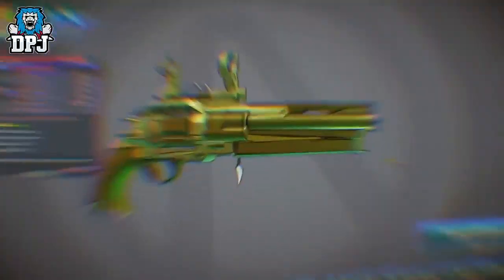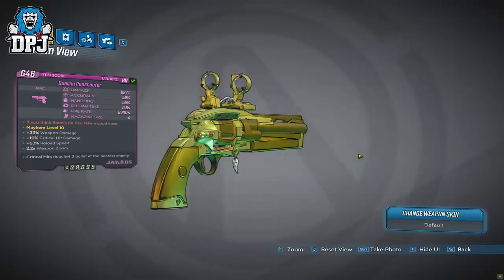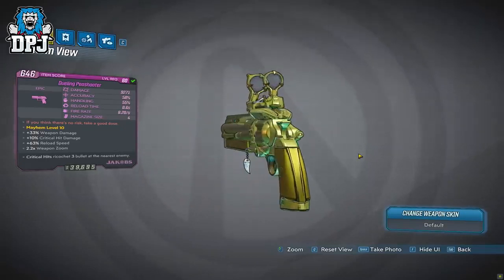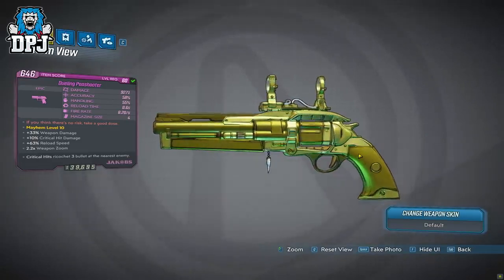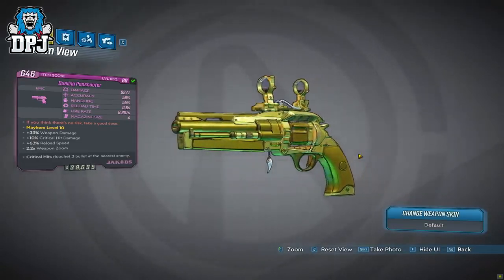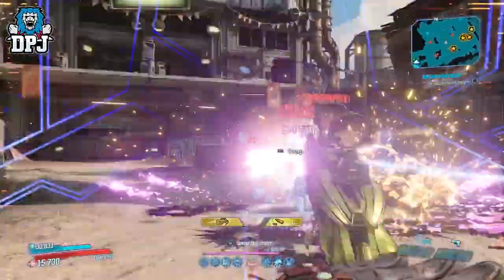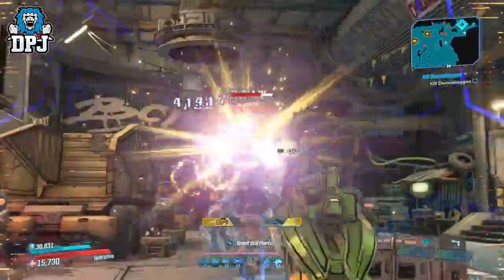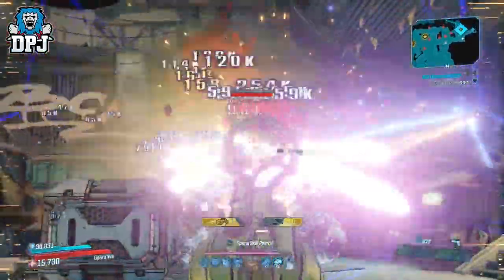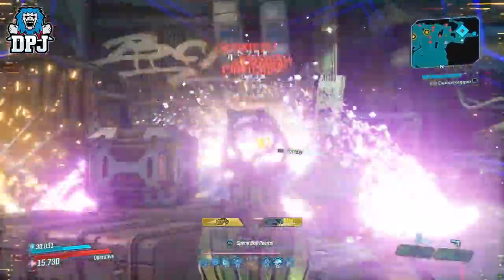Moving on, in at number 3 we have the P-Shooter — another epic pistol I just couldn't leave off the list. I guarantee you've all seen it, but I know some people didn't even try it out and probably disregarded it, likely because you first saw it below your current level since you get it at the start of the DLC story. If you started at level 57 you probably got it at 57, and being level 60 now it might look a little lower — but ignoring it would be a mistake, because this thing demands your attention.